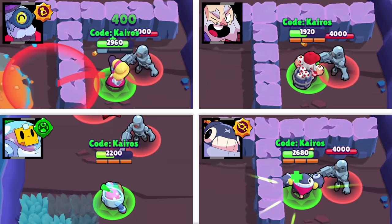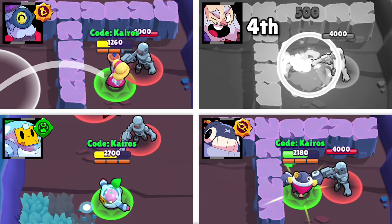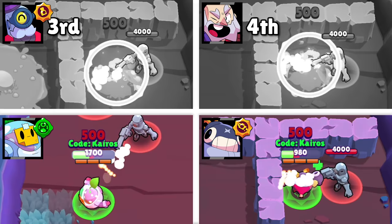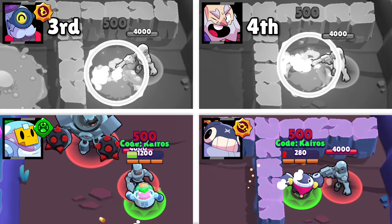The survival test. Dynamike has a massive disadvantage with no ability to help him stay alive — he is the first to die, placing him in fourth place. Next is Barley, who gets help from his Medical Use star power, which allows him to heal with every single attack, but eventually he falls as well. Sprout gets to heal a total of 9,000 health by using its gadget to consume bushes, and Tick uses his Well Oiled star power to heal 400 health between each attack. In the end, Tick and Sprout end up getting taken out by the same number of shots, which means that they tie for first place.